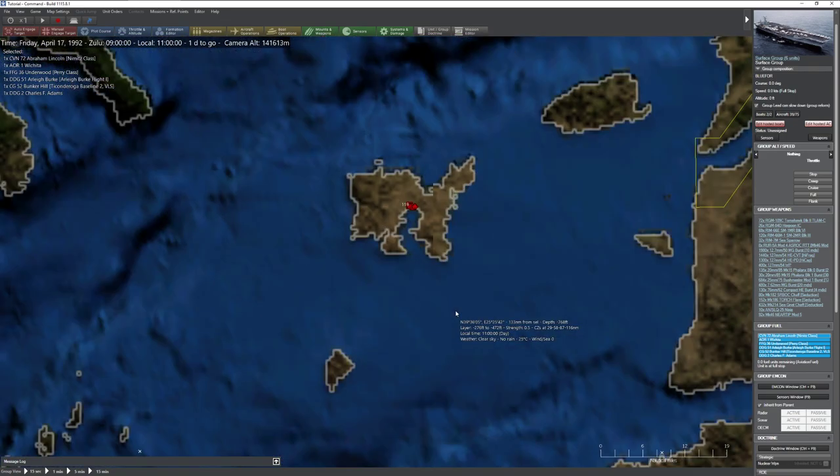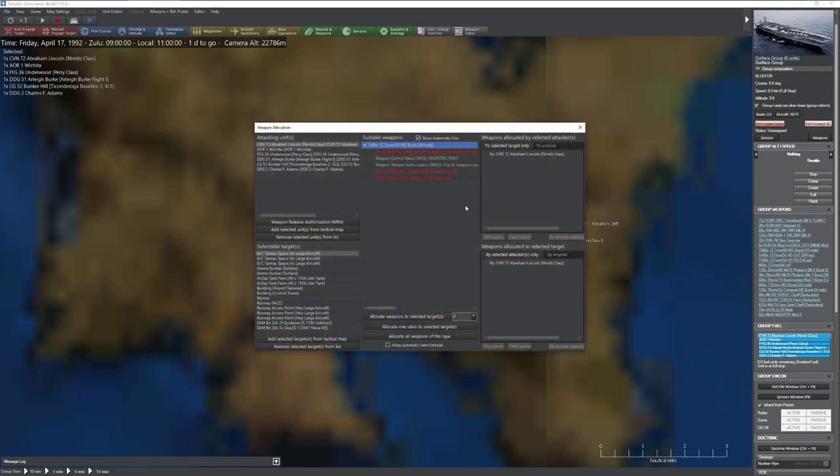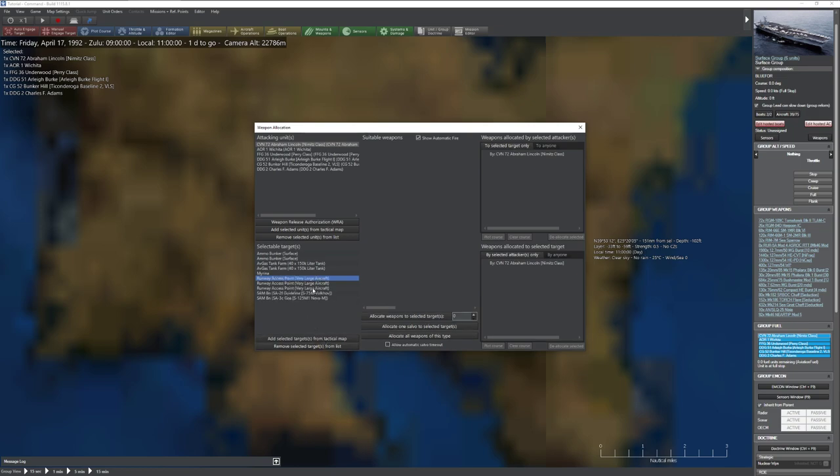So what we're going to do is order up some Tomahawks. I'll click on the ship and go to engage manual target - you will not automatically engage with Tomahawks, thankfully, because you will waste them. Do we want to waste one on a tarmac space? No. The ammo bunker is tempting, the fuel farm is very tempting. I'm actually going to target the runway access points rather than the runway itself, and also remove the port from the target list.